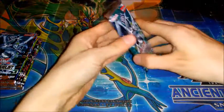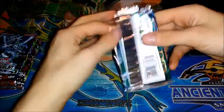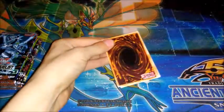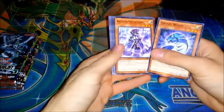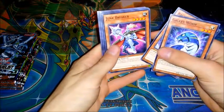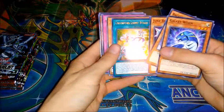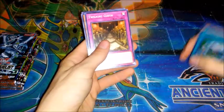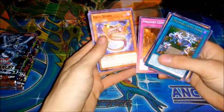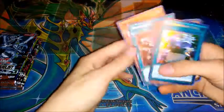Cracking into the first pack — Code of the Duelist. Still going after that Firewall Dragon, you know, guys? So we've got Galaxy Worm, Backup Secretary, Junk Breaker, and Trickstar Light Stage Ultra Rare. Hey, that's pretty cool. And then Vendred Hound Horde, Twilight Cloth, Hack Worm, Vendred Origin, and Parry Knights.